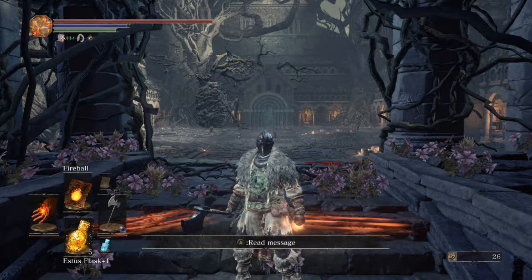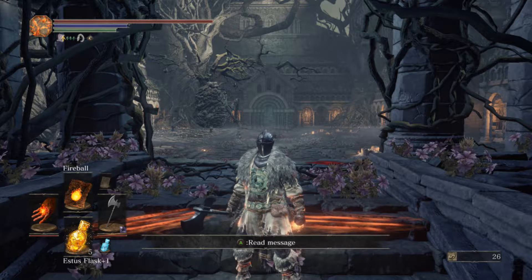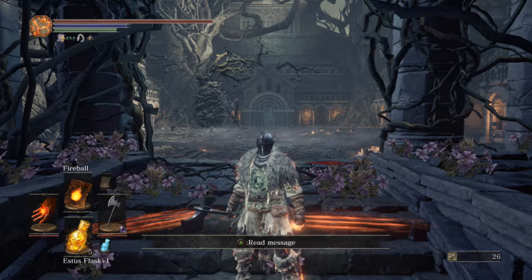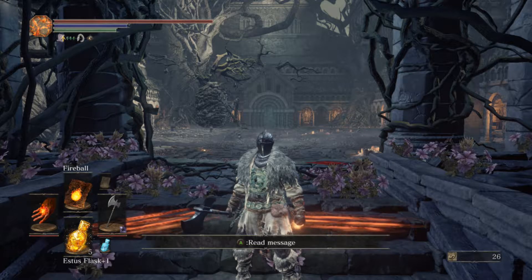We're going to take on the Cursed Rotted Greatwood, which can be found in the Undead Settlement. This great tree is an optional boss — you've no need to kill him to go on to the next area, but you do need to kill him for the Transposing Kiln. Its weakness is fire, so that should be good as a pyromancer — but we'll have to see.